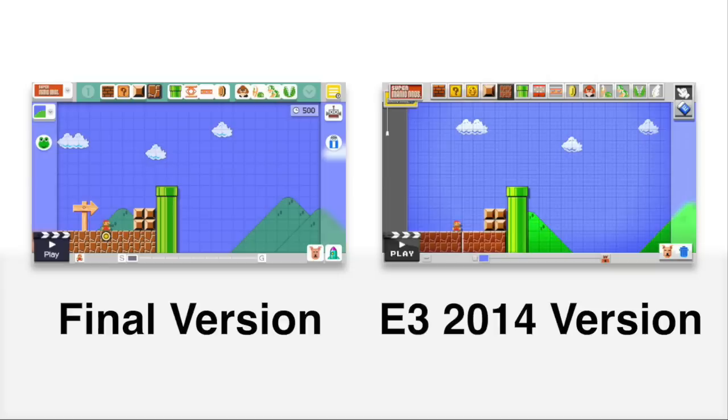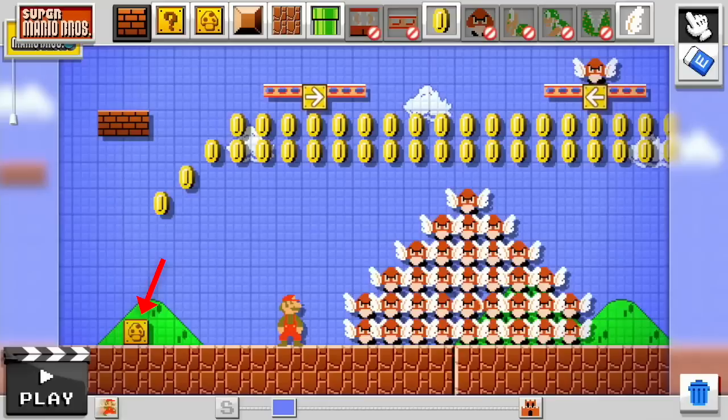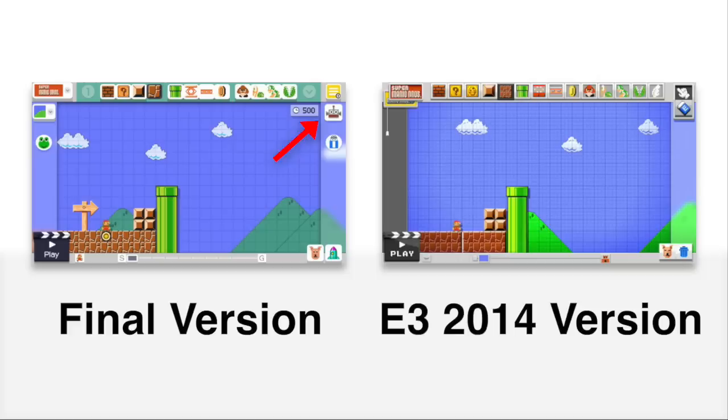Moving to the top of the screen, the object selector slots look completely different from the final game, though the icons are more or less the same with the gradient style included — except for the trampoline, which went through a complete overhaul. The ground blocks are in groups of 4 instead of by themselves. There's a new mushroom block that doesn't appear in the final game. There's also no save bot or menu to go to different modes, and no selector to pick another tray of objects.